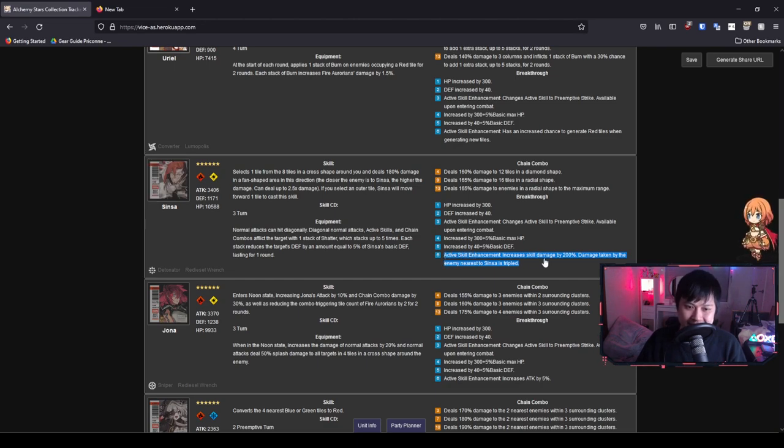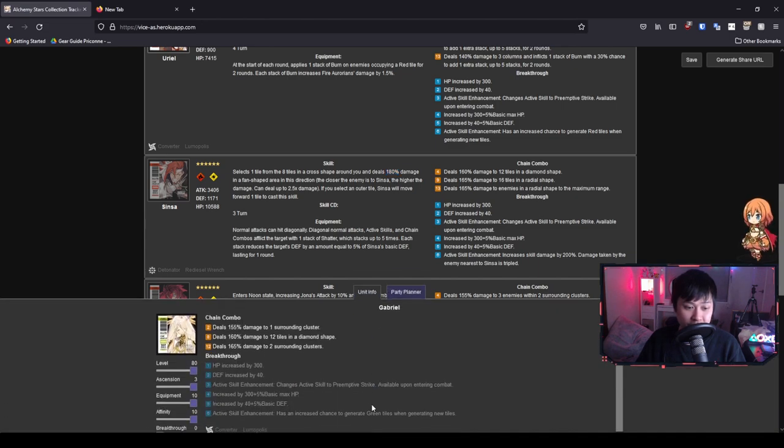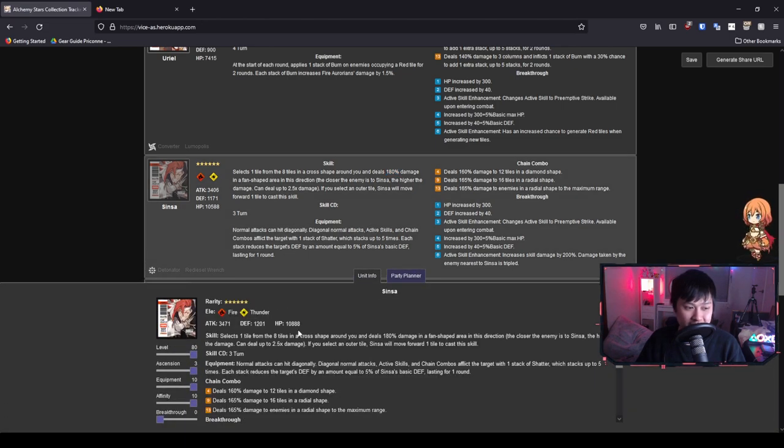Radial shape does give you some room for big-brain plays, but clusters are more solid and reliable in terms of hitbox. For that reason I'd prefer Charon's setup. One important tip: don't get misled by the breakthrough — his skill damage does not increase by 200%, it actually increases to 200%. The 180% turns into 200%, and this is reflected in the game as well.